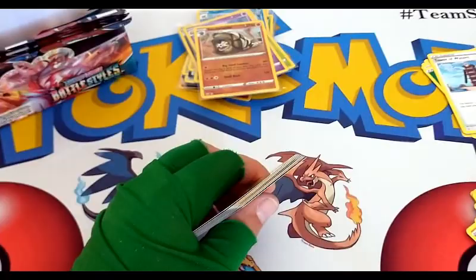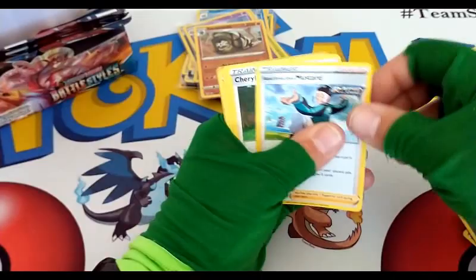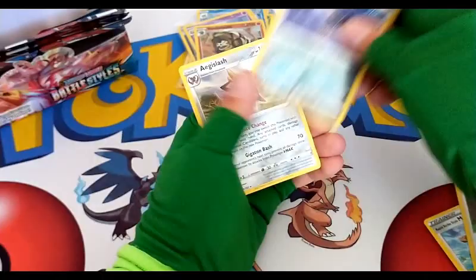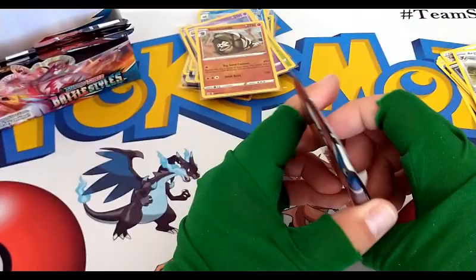Metal Energy, trainer, Beedrill, Timber, Corphish, Cacnea, Mawile, Spoink — reverse common Murkrow and an Aegislash regular rare. Another Tyranitar artwork — I don't mind at all.